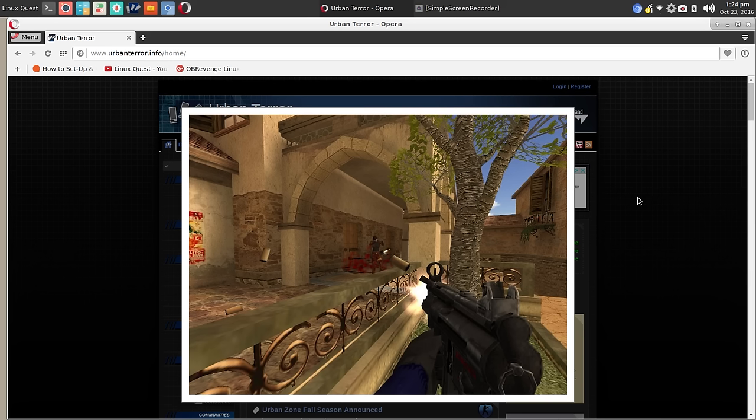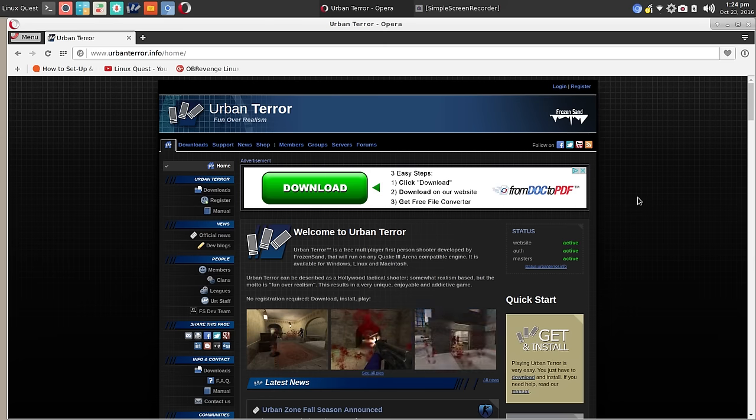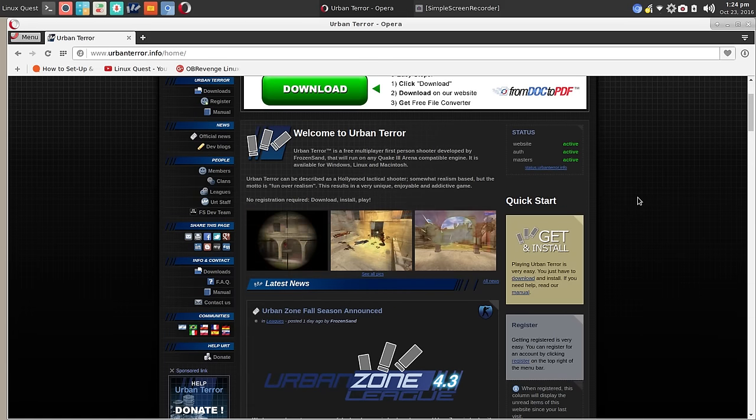Most of you are aware Linux Quest isn't primarily a Linux gaming focused YouTube channel, but from time to time if I find a fun game I want to share it with you. I like games that run resident on Linux, and a lot of these games are kind of old school. This particular game called Urban Terror is based on and runs on the Quake 3 Arena engine, so it's your typical first-person shooter.